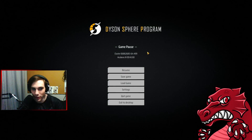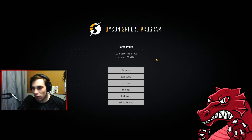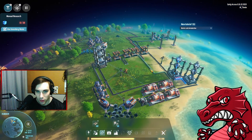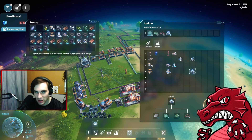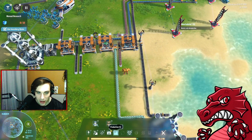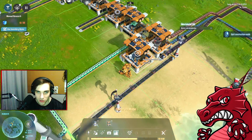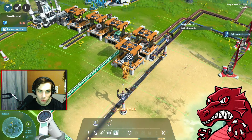Where are we now? We're at 45 minutes, so we've got about an hour to sort out red science, which to be fair shouldn't be too far away by how we're progressing. We can see how many we can make - let's make four more and expand this. We will have to expand this at least once, so we're going to do that without too much trouble.